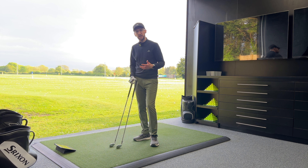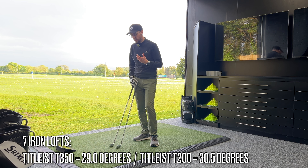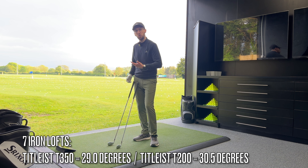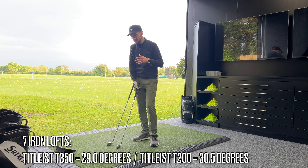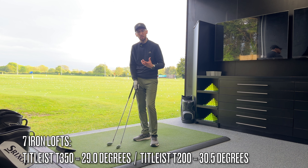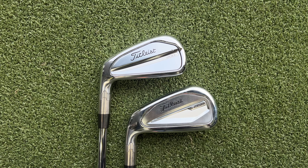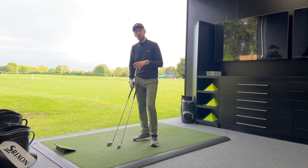A couple of other things to call out before we start hitting shots: the lofts of these two seven irons. The Titleist T350 is a 29-degree seven iron — the chunkier shape allows Titleist to place the center of gravity down and further back, more like a hybrid, maximizing launch and height. That allows them to give a slightly stronger loft versus 30.5 degrees in the T200, which is typical of a player's distance iron in 2024. Both sets start at four iron and go up to gap wedge, but with the T350's stronger lofts, you also get the benefit of an additional wedge beyond the gap wedge.